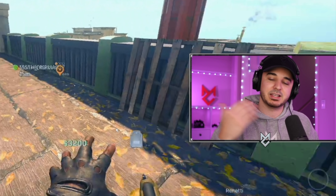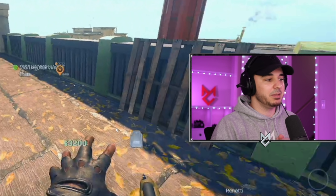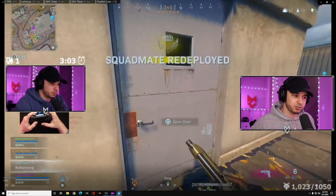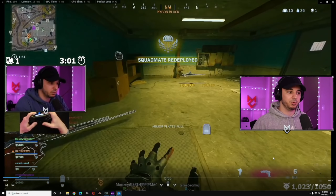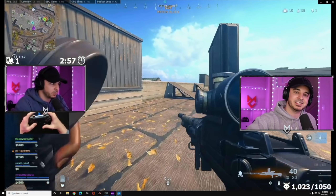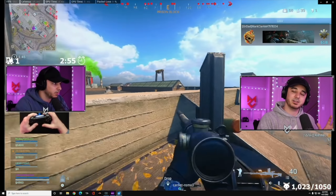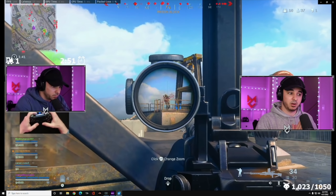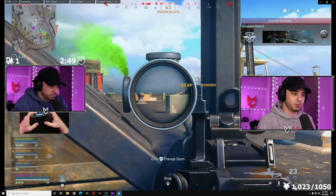The nice thing about Rebirth is every time you get a kill, you can see enemies on the minimap. One thing I also want you to know about your drop spot — I drop Prison, you don't have to, but wherever you drop, make sure it is extremely consistent. Drop at the same location so you know exactly where the loot spawns are, where you can disengage, grab more guns, or go to different loot spots.